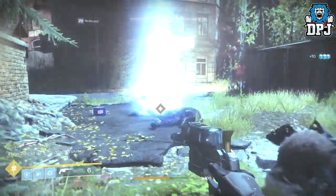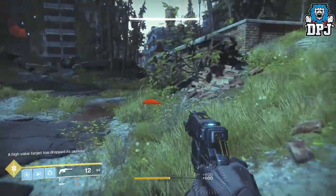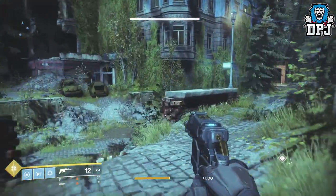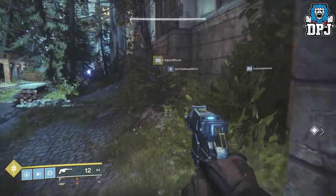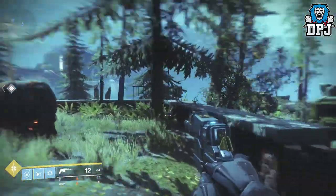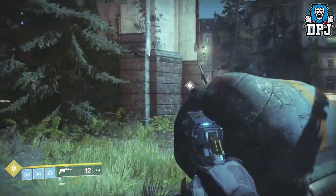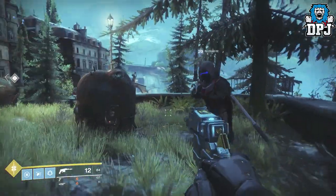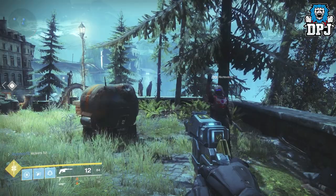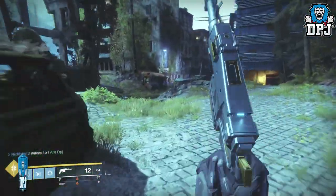So the Sturm and the Drang — the sidearm and the hand cannon — are both obtained by completing the weapon quest on Nessus upon completing the story. If you've completed the story and haven't done the Nessus quest, go ahead and do that because you earn this awesome gold sidearm and then this amazing Sturm hand cannon. Not many people like it but I actually love this thing — it's so powerful and it really helps you out leveling up.